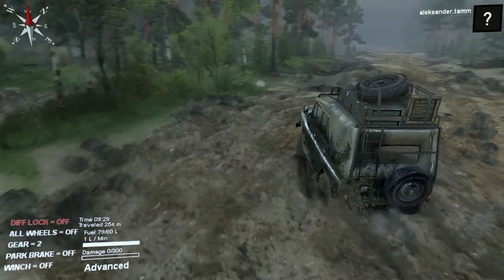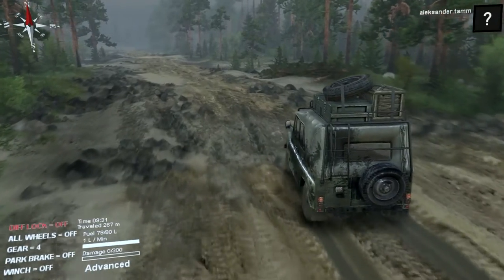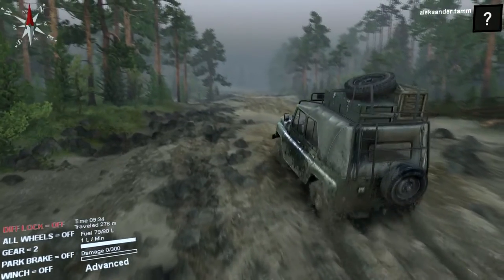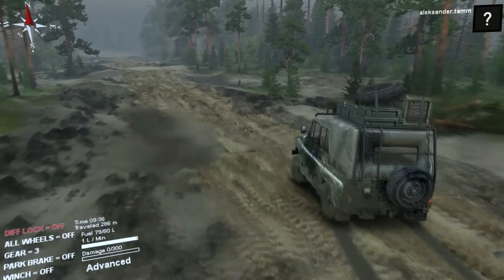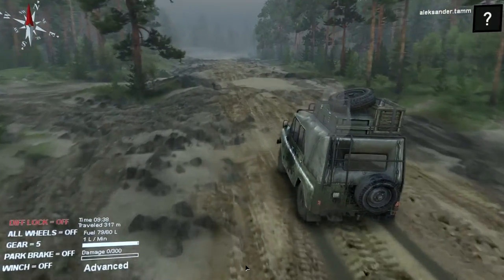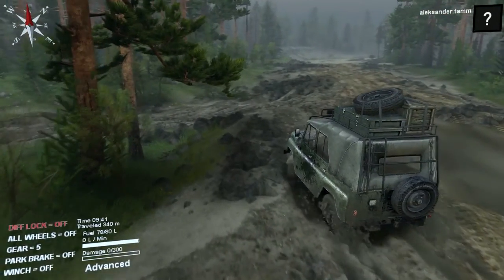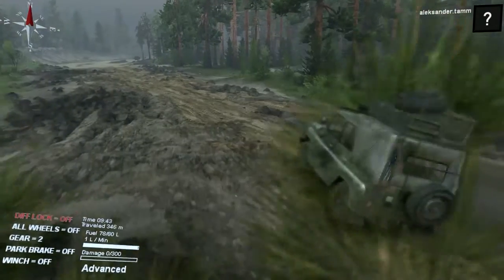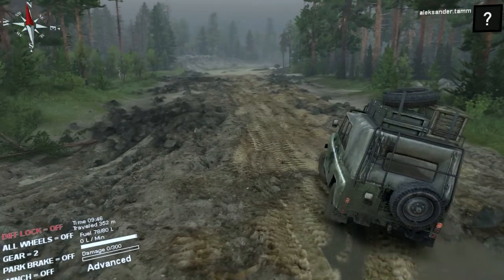I'm on the rear map and the mud here sometimes doesn't bog you down as much. We have all-wheel drive off, diff lock off, and the only thing it will do is spin wheels. But you can see it has five gears and it's quite fast now — faster than before. If you go fast you should put the all-wheel drive and diff lock on.